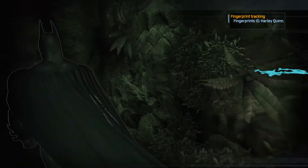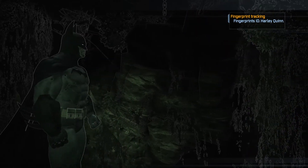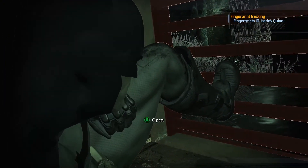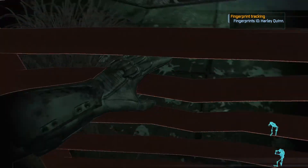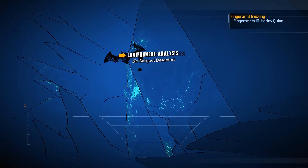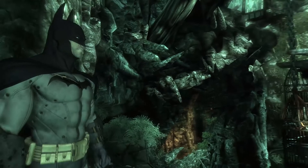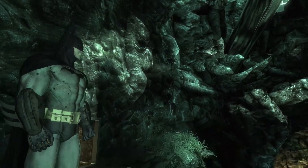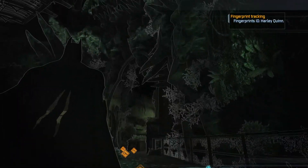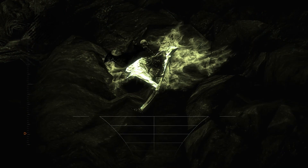Before we go straight to the doorway, I want to find a particular Riddler challenge which I usually find quite tricky to locate. He's actually easy to find because he's in this big massive room, but I usually have a little bit of trouble finding the guy — I need to scan for it. If you want to get that Riddler riddle, you need to look up on the walls and ceiling with detective vision mode on, and the target will glow when you're looking near him. There he is — just zoom in and scan him, and we are done and dusted.